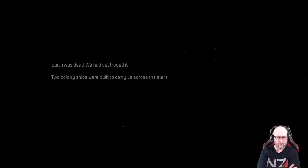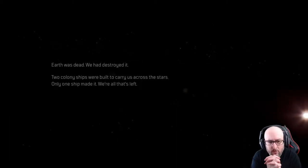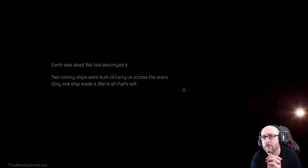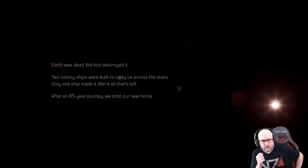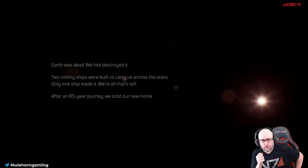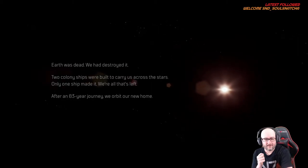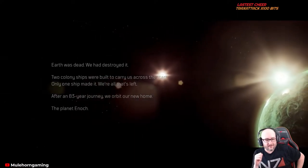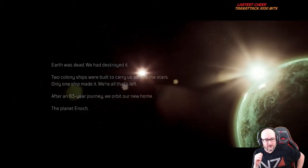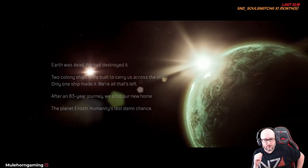Earth was dead — we destroyed it. Two colony ships were built to carry us across the stars; only one ship made it. We're all that's left. After an 83-year journey, we orbit our new home — the planet Enoch. Humanity's last damn chance.